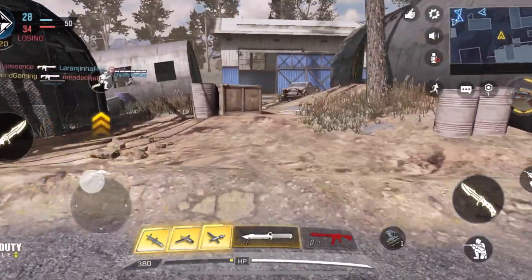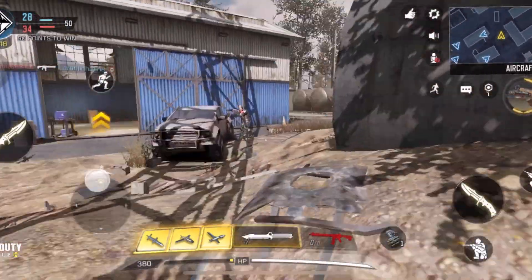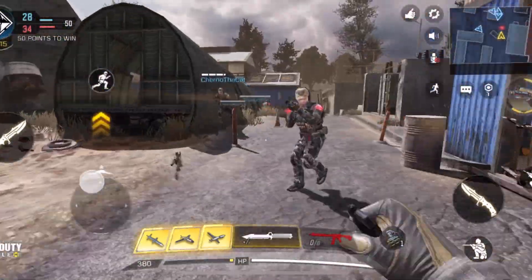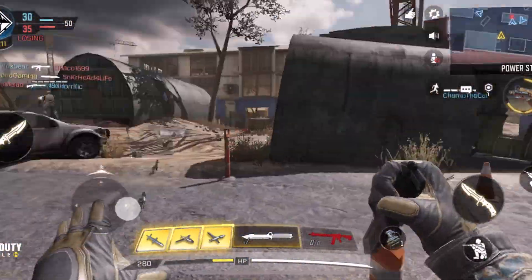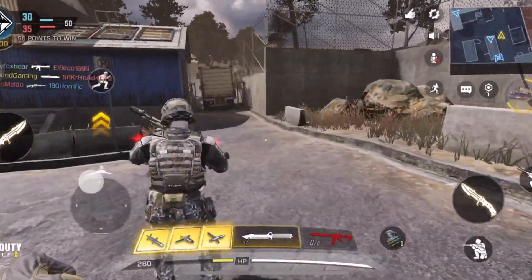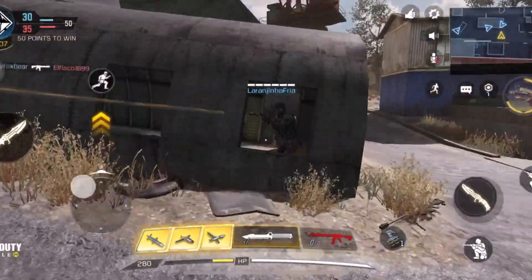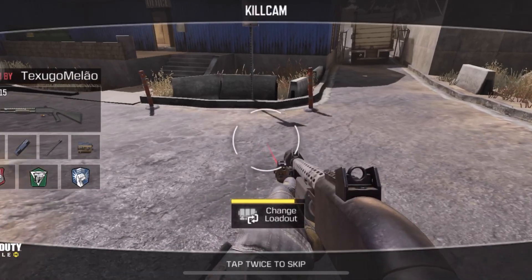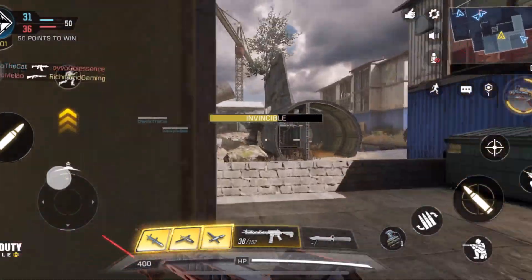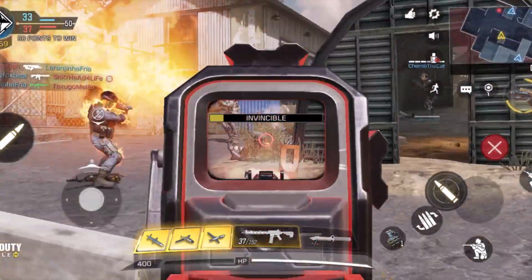B-1. B-1. B-1. The other gun is so close to the island of my head. B-1. B-1. Come on. B-1. B-1. A-B-1. The enemy is so close to it. B-1.